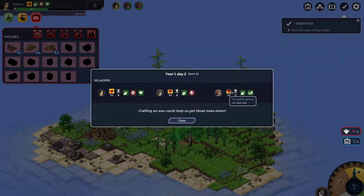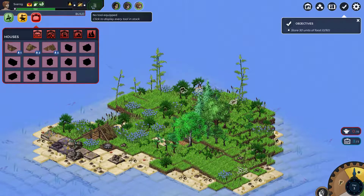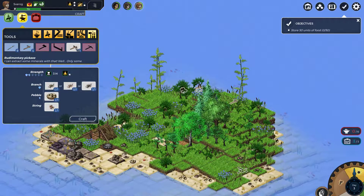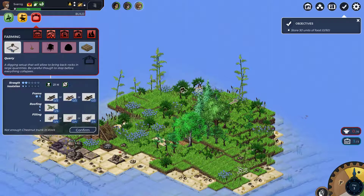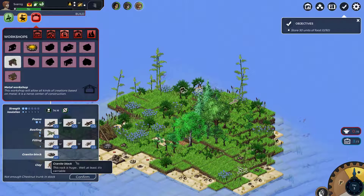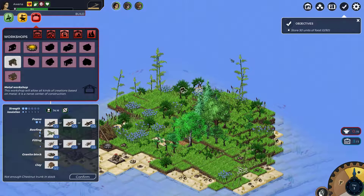Everyone's looking good - you didn't get the plus 10 health from being well fed, but everyone is gaining health which is good. We need to work on survival skills, so we build an axe which needs a pebble. Now crafting - that's a pickaxe. Our survival is now at level two. I want to build the metal workshop but need a fisher. We need granite and clay - I can see some clay just there. We've got things to sort out but we'll be chopping down trees.